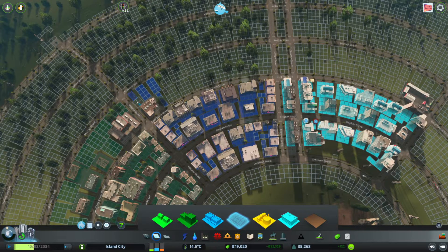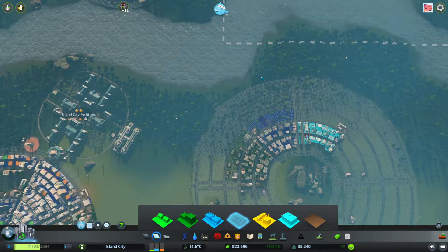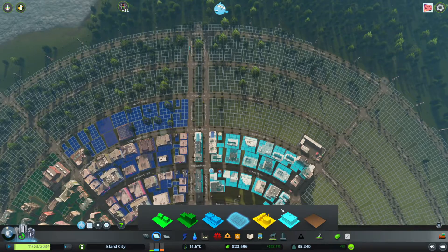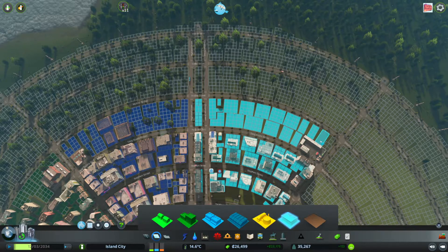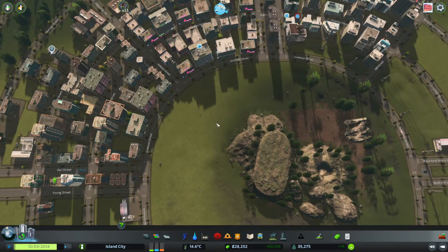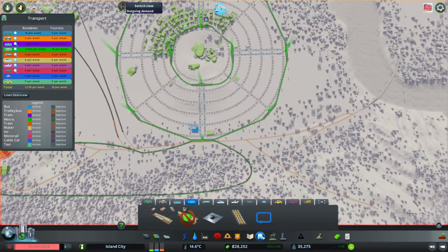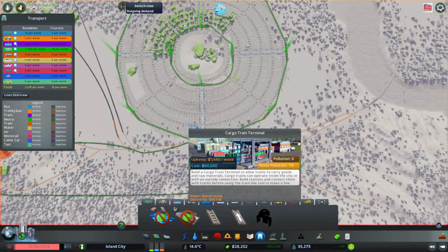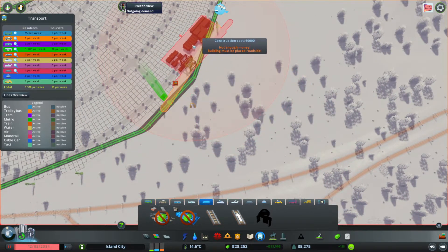We are running power from over here — we may want to think about having that be somewhat on its own. Not enough goods to sell — goods! That would help, that's a thing I was definitely forgetting. So we want a cargo train terminal somewhere off over here.